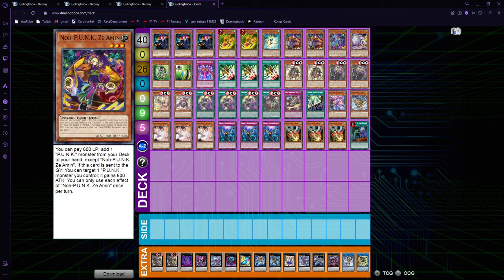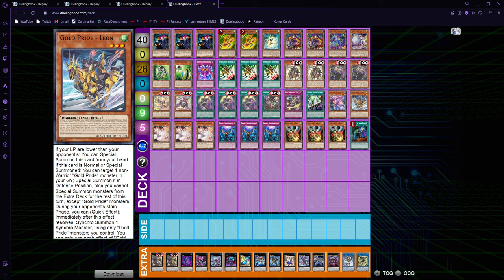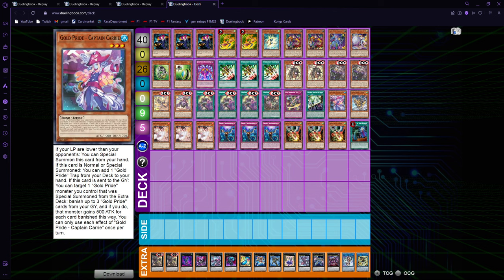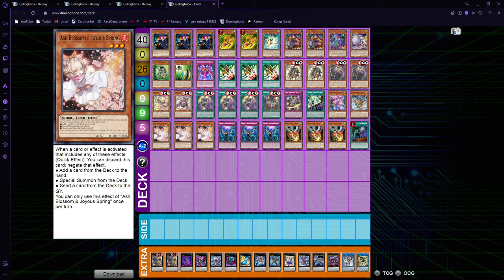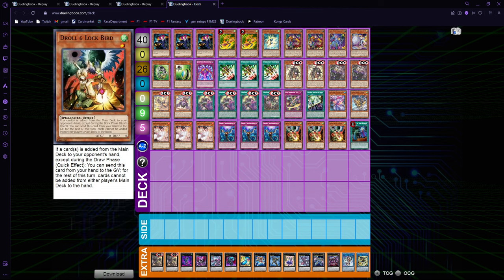Not only does it make Gold Prides live, it makes them combo off with each other — because Leon when he summons himself also gets another level three, so you get another body to push with, which is really nice. Better Luck Next Time works out really well with having both in the deck. Then we just have 10 slots for non-engine: triple Ash, triple Imperm, triple Droll, and one Called By. There's not much thought into it — you can just play whatever non-engine you want. I like running 10 and I like this lineup personally.